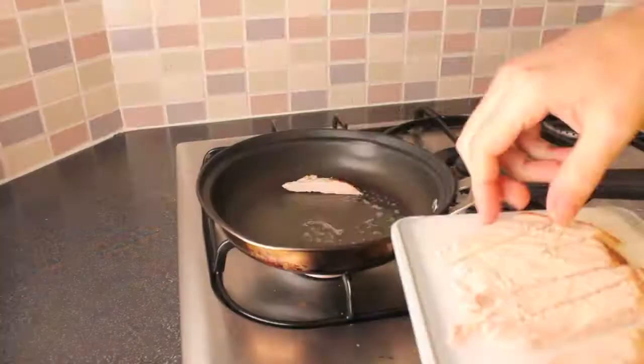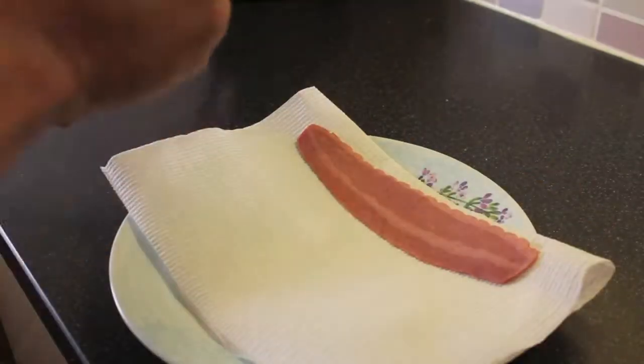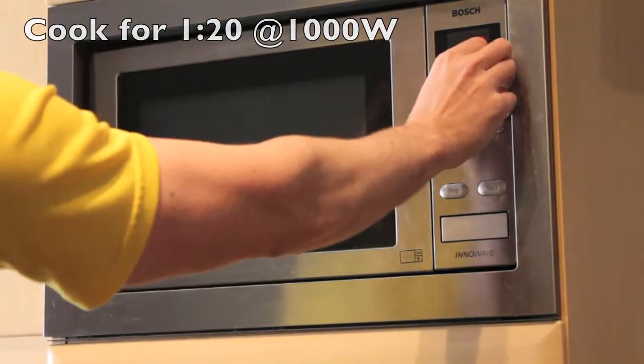We're going to dice up our turkey — makes it easier to put it on the sandwich. Throw that into your pan to cook, toss in your toast, lay down four pieces of bacon because I'm making two sandwiches, and plop that in the microwave.